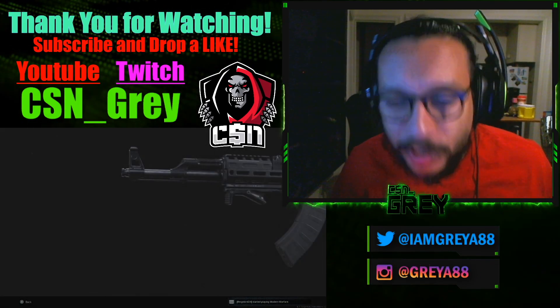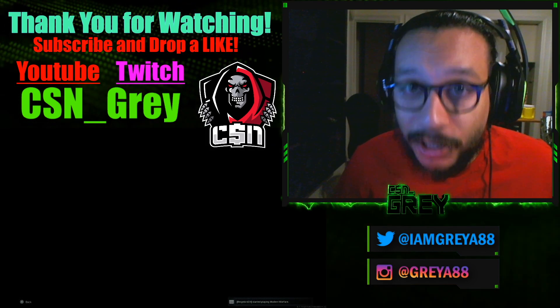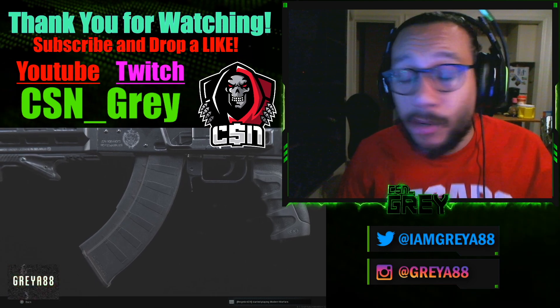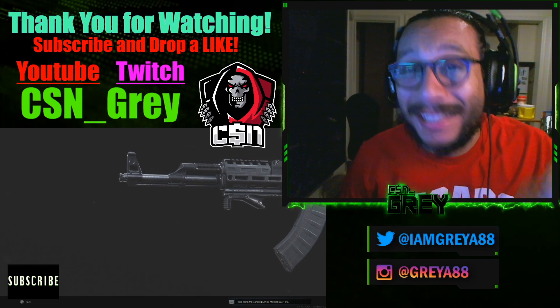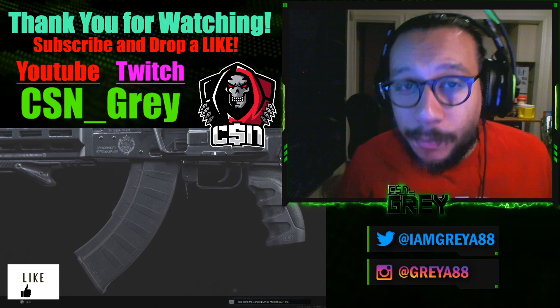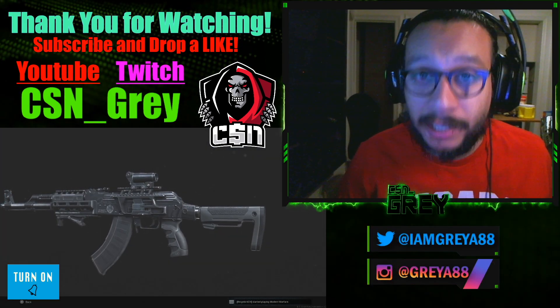Hey, what's going on guys, it's your boy Gray here, welcome back to the channel. In today's video we've got another episode of a weapon blueprint mission guide. Today we're going to be taking a look at the Steel Curtain — this is part of the Warrior's Code mission. You can access it in the mission section, and I'm going to show you the fastest and easiest way to complete this mission.